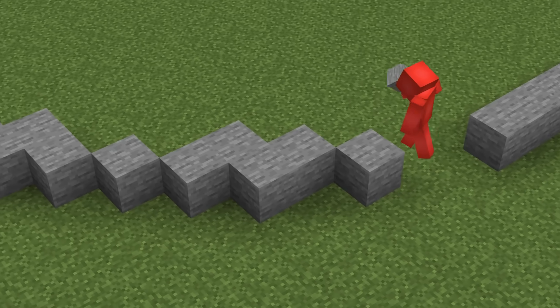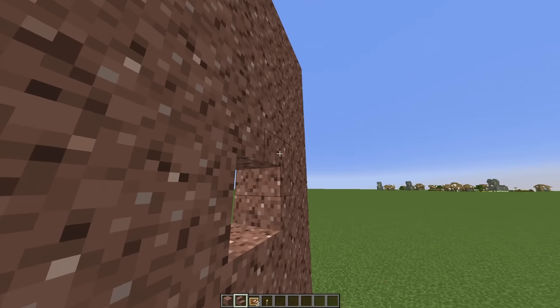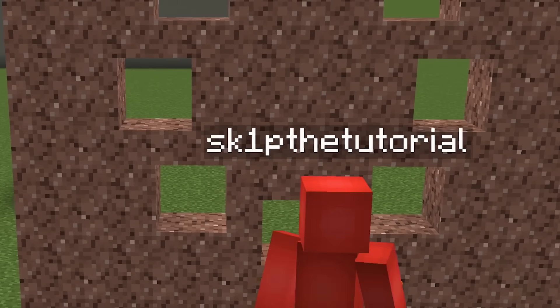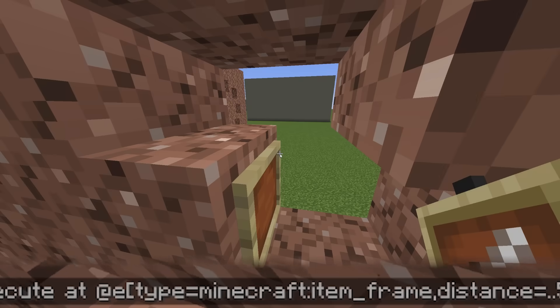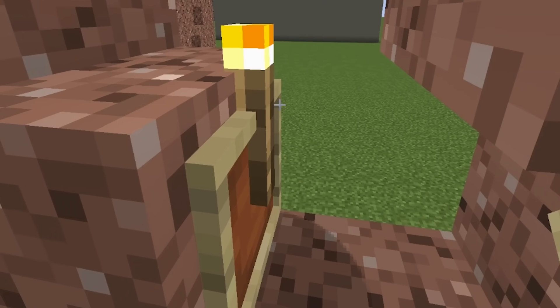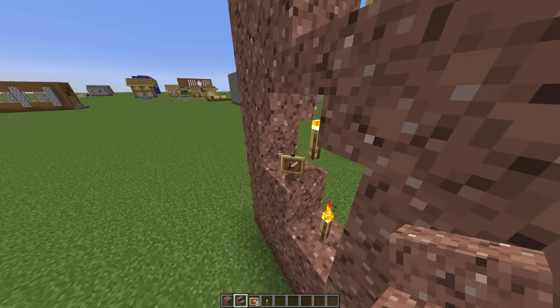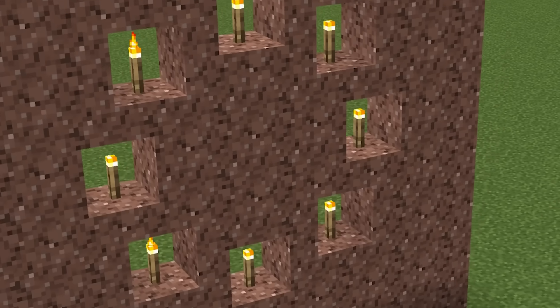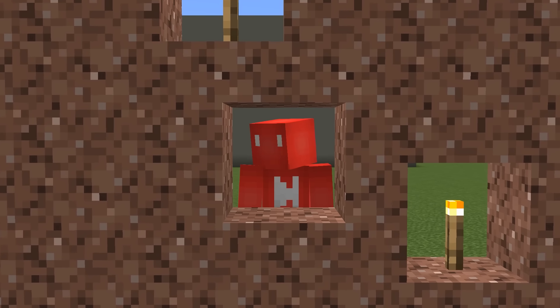In a game made of cubes, getting a convincing circle is a tough concept. But with a mix of cleverly placed stairs and blocks, we can start to get a pattern like this. And to go a step further, by using a mix of item frames and torches, we can use a command to place seemingly illegal decorations off of the grid. While you might have to trust the process to pull this off, the end result is nothing short of mind-bending. It's just weird to finally place torches on a stair block — it just doesn't look right.